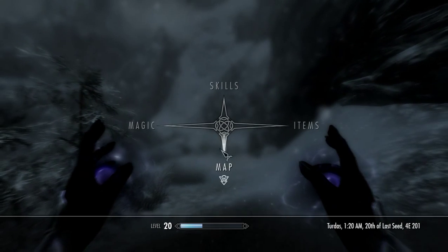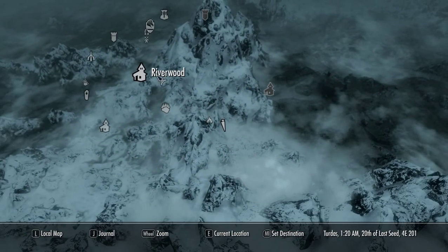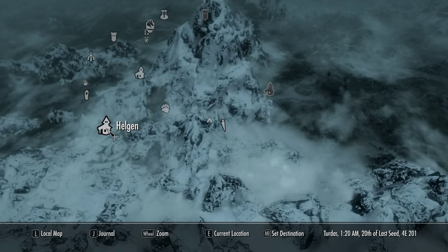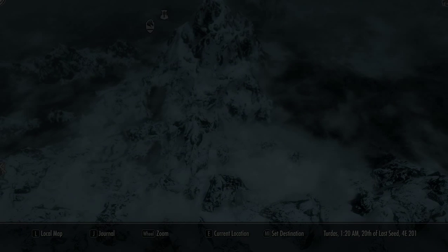There we go, couldn't draw my weapons. We're going to try to go somewhere where I can kill something. Helgen — I think there's some bandits here I can kill.